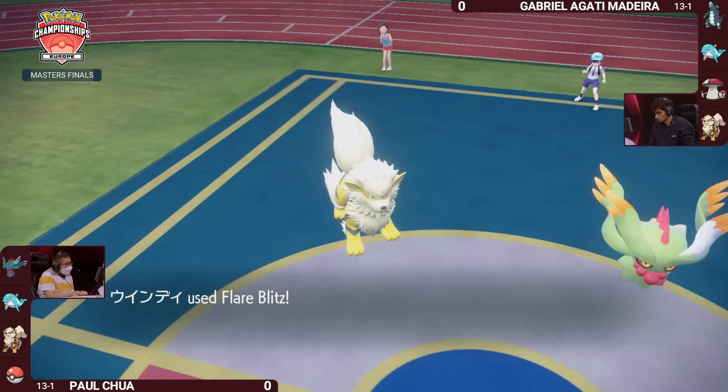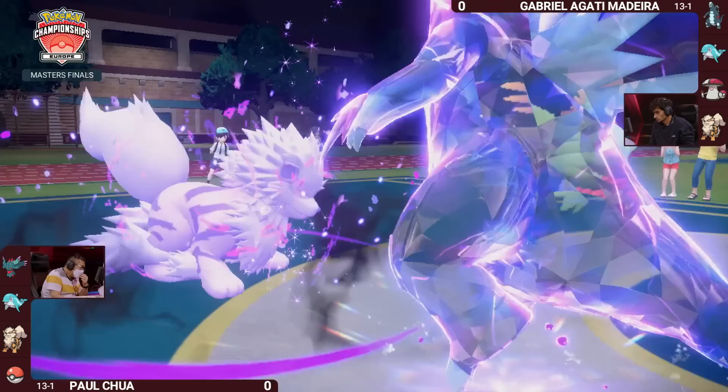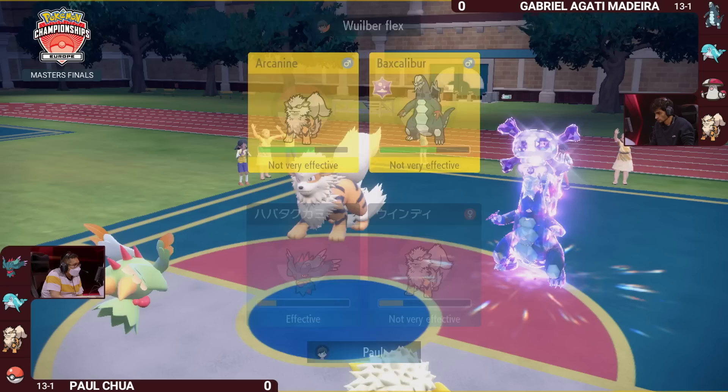You can see how little these Fairy-type moves are doing — just a little bit of chip damage. The Flare Blitz on top of that from Gabriella's Arcanine switch-in is going to be taken handedly as well. Glaive Rush does a significant chunk of damage to the Arcanine. This could be the opening Paul needs — after Glaive Rush, moves are guaranteed to hit and deal double damage.